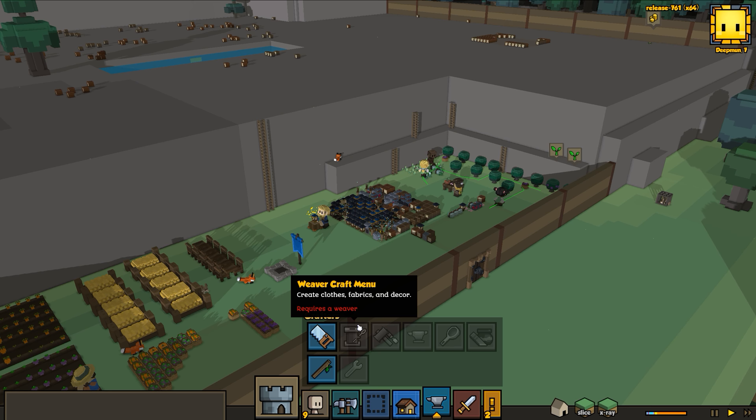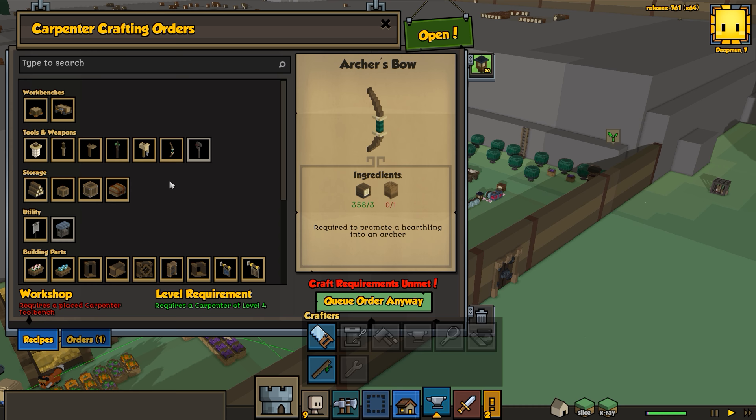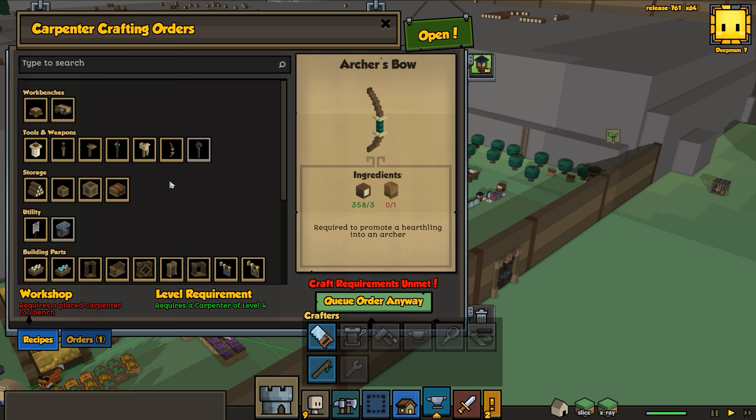Leather is a little more interesting to build. We're gonna have to have a weaver, and the weaver is gonna have to have all three workbenches because we need all three for the leather. You need the spinner to spin the yarn, then the workbench to build the leather - you need the whole kit and caboodle.